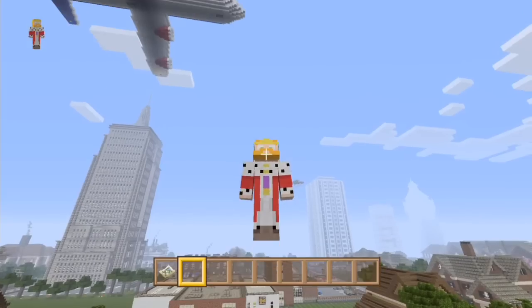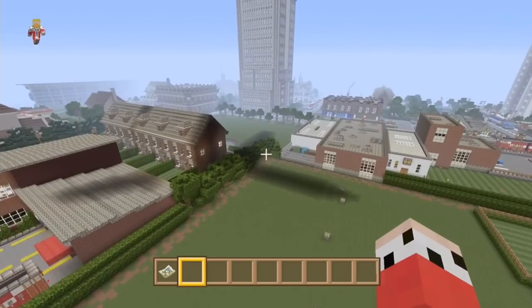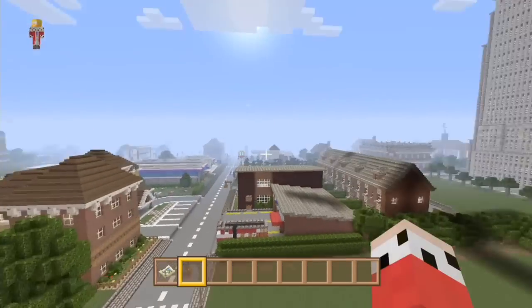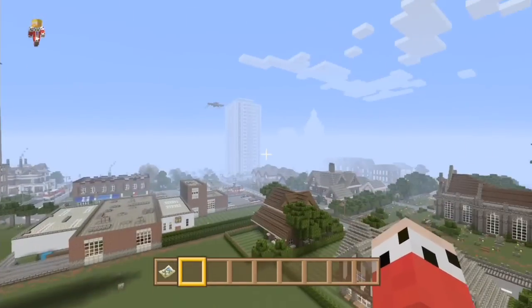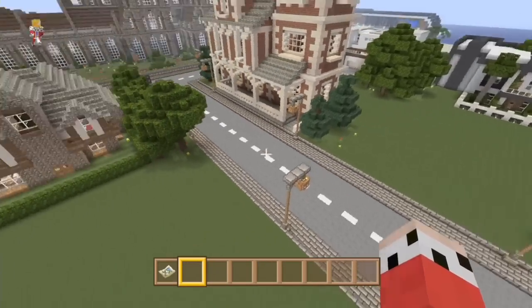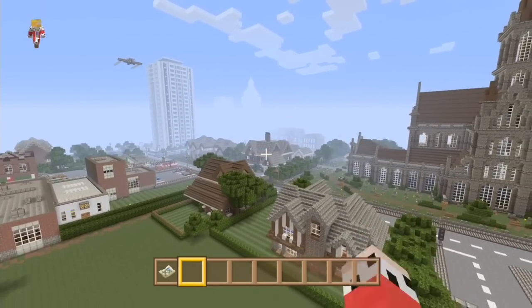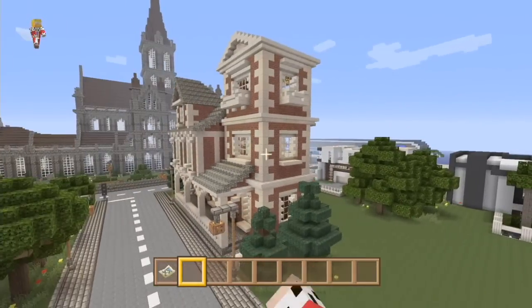Hey guys, you're watching C1 The Nightly, my name is AJ and we are back on another episode of Let's Build a City, episode 104. Today we're gonna build another house. Last couple of episodes we've been building the gym and we've done a lot of big builds lately, but it's been a while since we've just built a house. This is gonna be a medium-sized house.